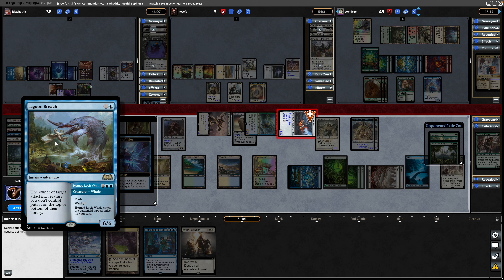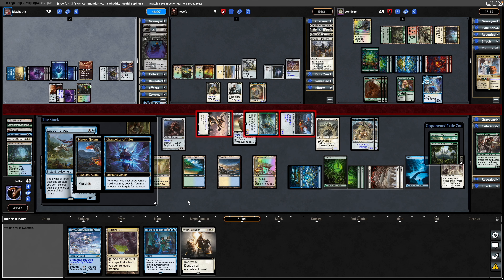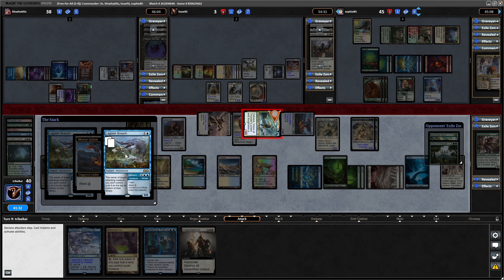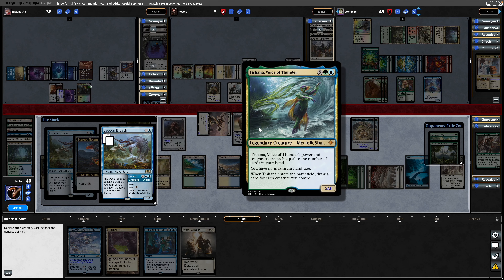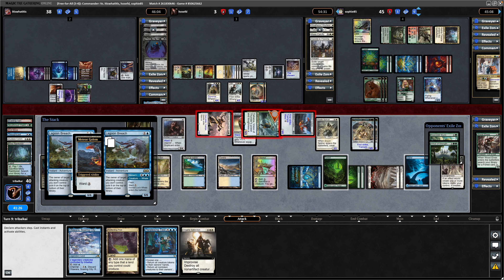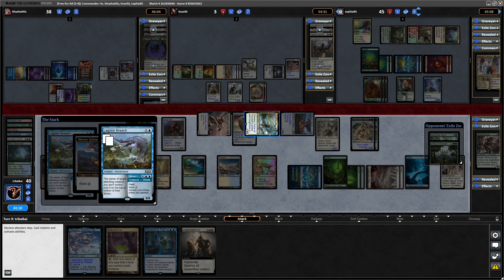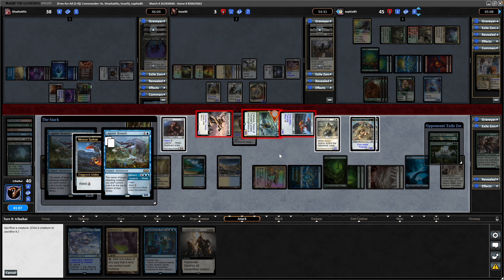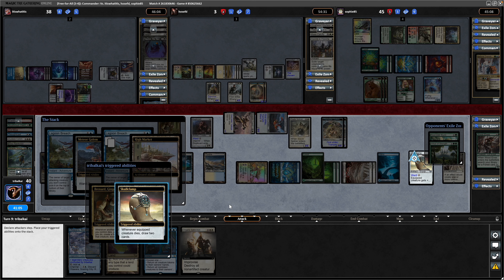Bronze Guardian is a 9-8 with Trample and double strike so I think we can deal with this white player now. Take the Meteor Golem into the right, Tushana into the right, and the Bronze Guardian down the middle. Unfortunately for our opponents we haven't got into a sac outlet yet. Teema player is doing something - has to consider the Ward. That is a Lagoon Breach - the owner of a target attacking creature you don't control, put it on top or on the bottom of their library. We'll make them pay the Ward cost before we look at doing anything else.